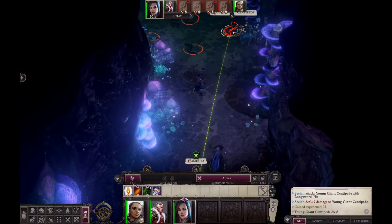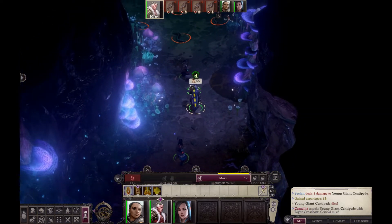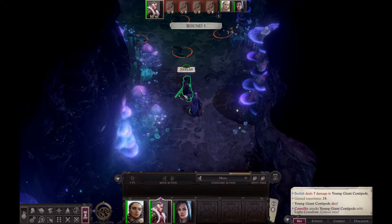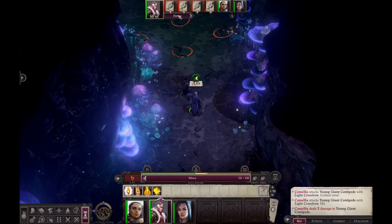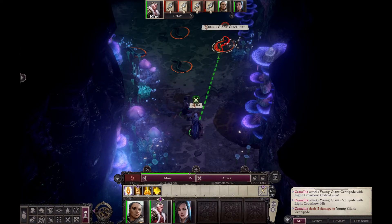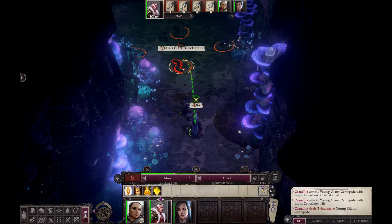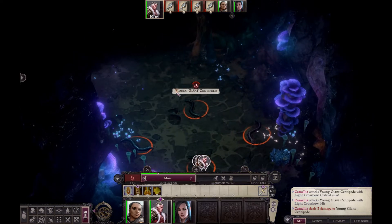Camellia can fire the crossbow and miss, and then Aca can come up. I would try to keep him behind Sealer because she's got better armor. I'm going to delay his action now. I could advance him ahead — it depends on how the AI is going to behave. I think the AI is probably going to be locked on her, so if I advance her in ahead and attack while staying out of direct contact, I should be able to get attacks of opportunity as they move past.